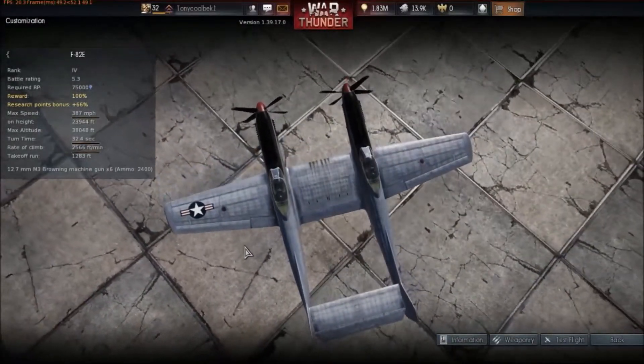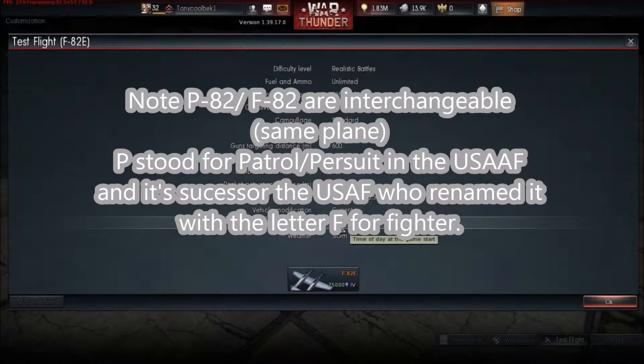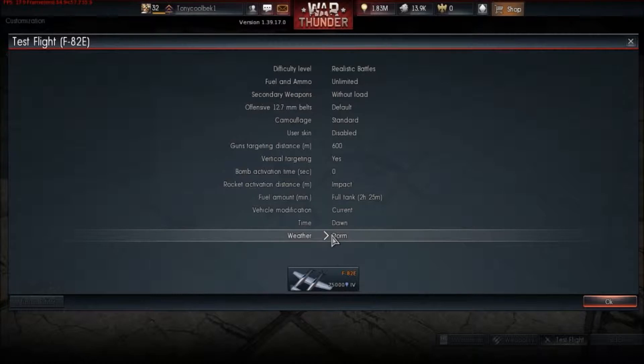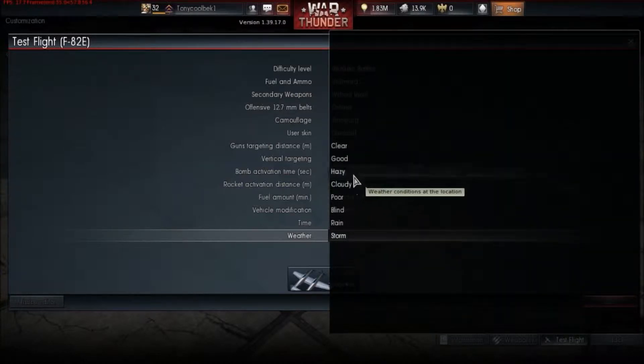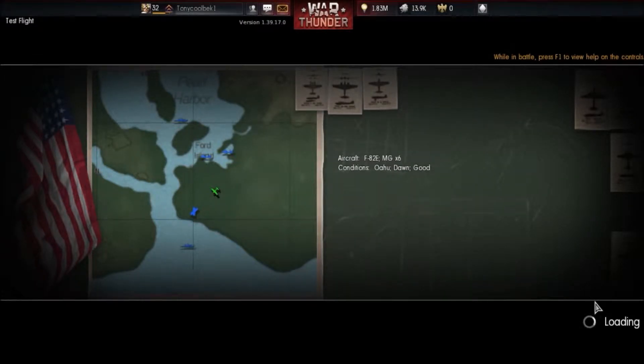The P82 — a little interesting factoid — was obviously made by North American towards the end of World War II. This variant is the P82E; they also made the P82F and the P82G. They were designed to be very versatile and were the Air Force's last piston aircraft. They had a speed of more than 475 miles per hour, so they were a fairly fast aircraft, though jets at this time were going far faster. Its first flight was on June 15, 1945.